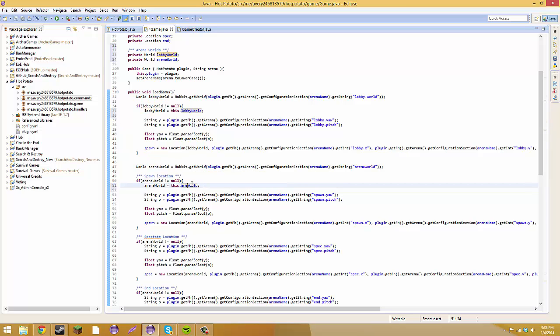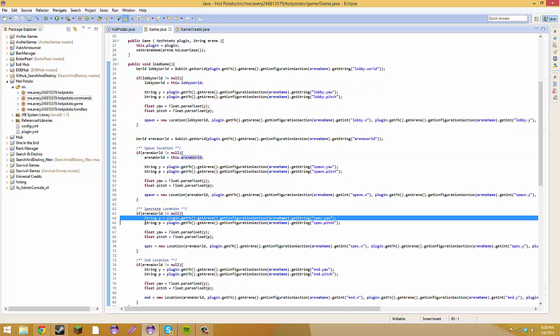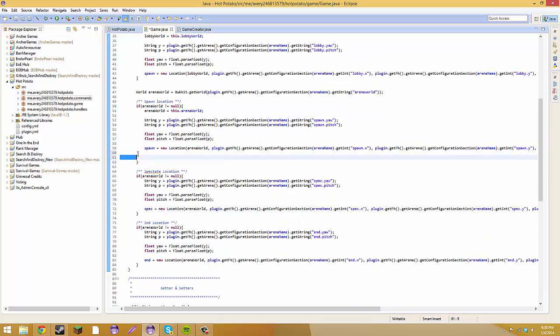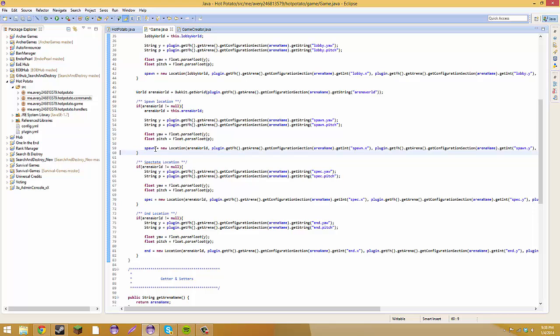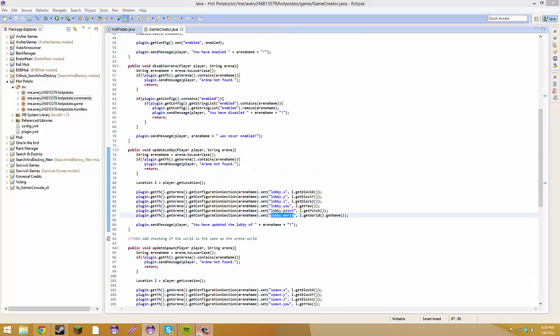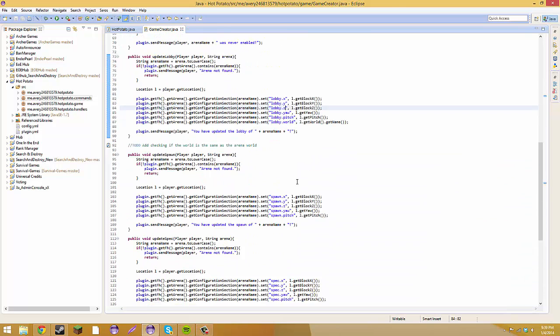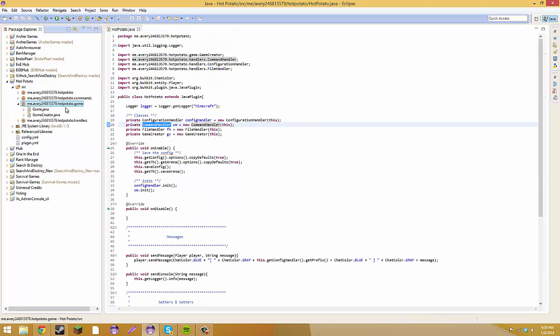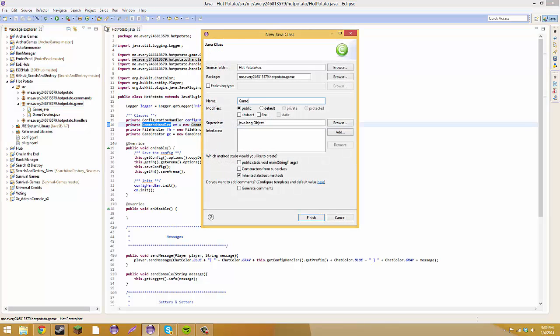Now that we've done all that — never mind, we can't copy paste everything back. Don't listen to me, I'm crazy sometimes. Now that we've finished the game class, how much time do we got left? We can actually start the game manager. Yay! Hopefully all this code works so I won't have to go back and look again. So let's create a new class called GameManager.